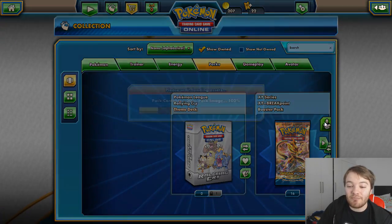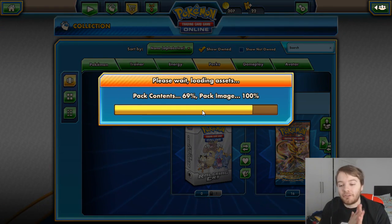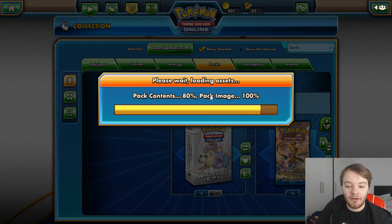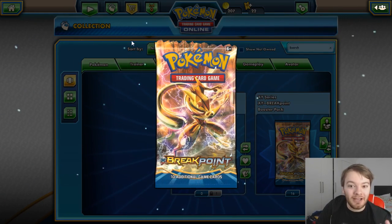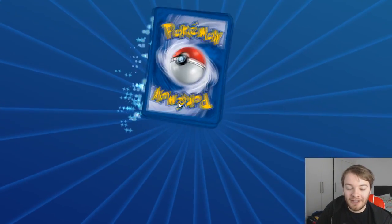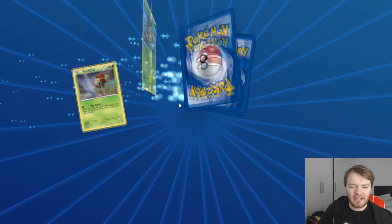On to the next ones - we have 17 Breakout packs to open so let's get these open. Come on, some big pulls! I want some big pulls. I want the full trainer art - I don't have it in real life but if I get it here that'd be pretty cool. I really want the full trainer Skyla art card.